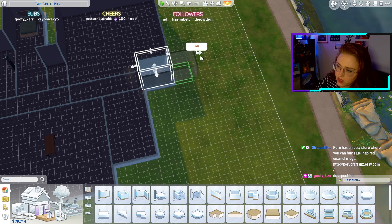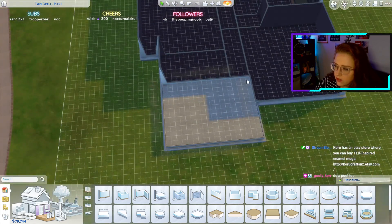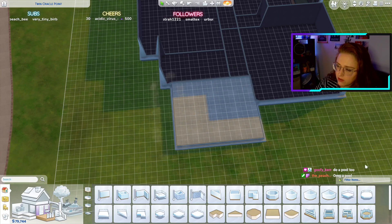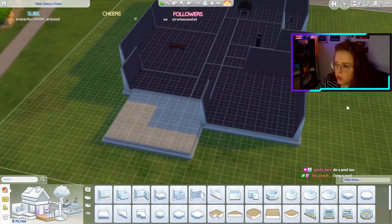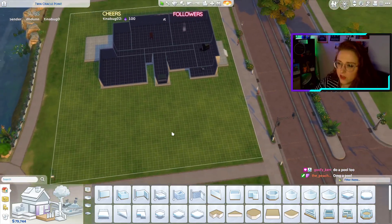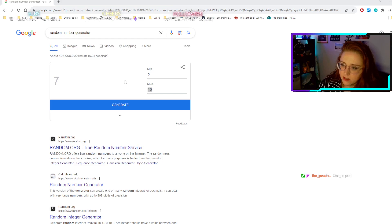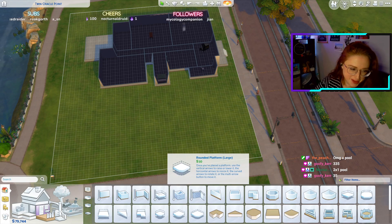Three, four, five, six, seven — one, two, three, four, five, six, seven, eight. Pool — yeah, let's do that! Let's go crazy for the pool though — from a minimum of two to a maximum of like fifteen. Okay, fourteen by twelve — epic pool! Fourteen by twelve.